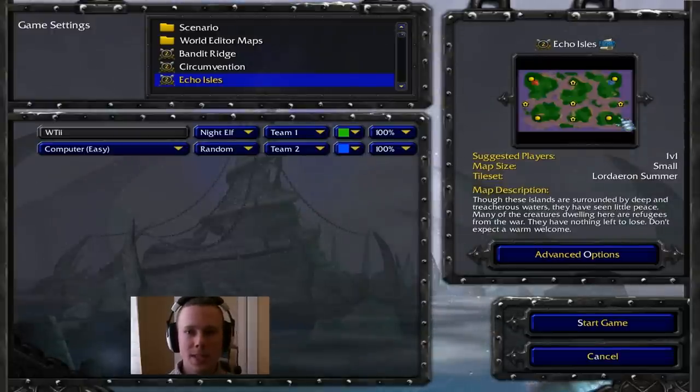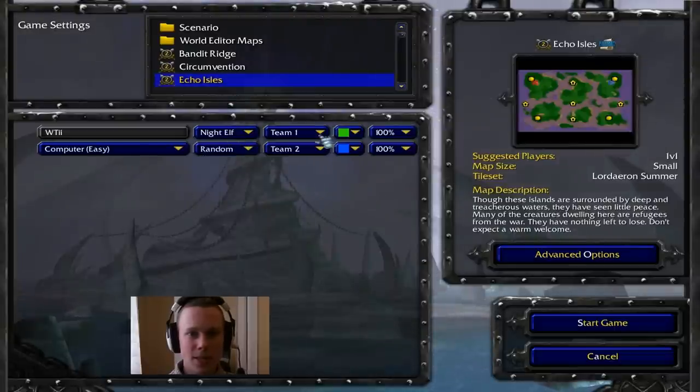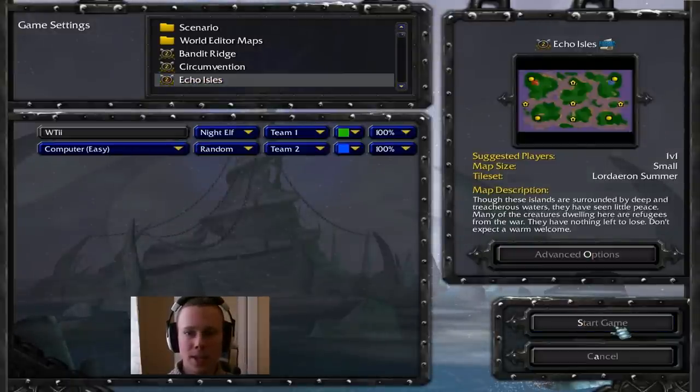In order to practice this — and you will need to practice this, believe me — you'll want to go into single player, get up Echo's Isles, and then select Night Elf. Make sure you're the colour green because that's very important, and your enemy which is a computer or closed doesn't really matter because you're not going to be interfering with them with this build. Make sure they're on easy so they don't interfere with you either, and then start the game.